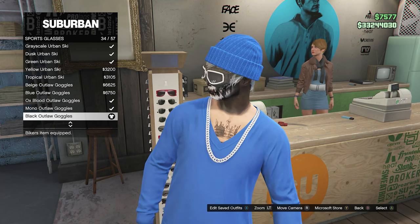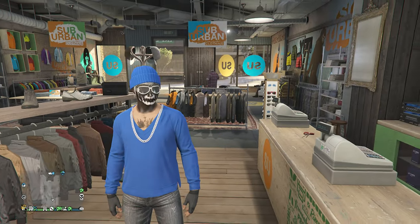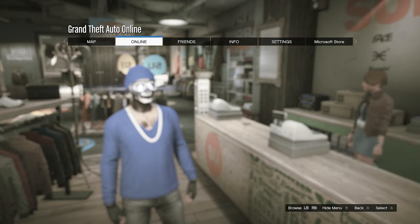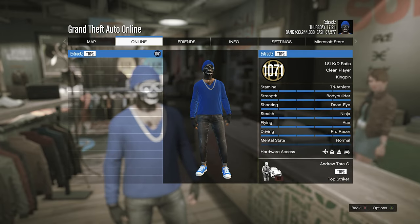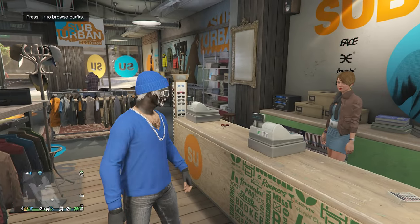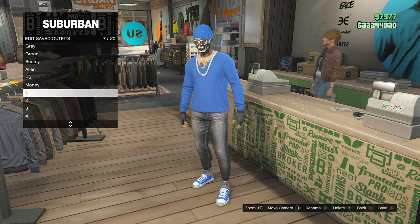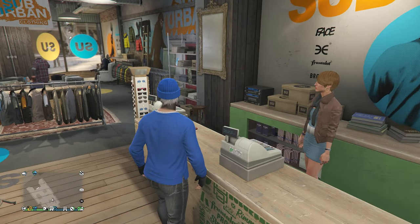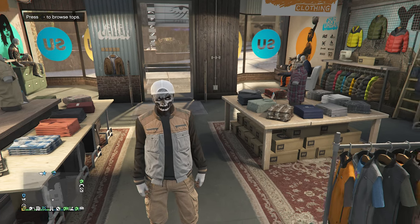Whenever you equip the black outlaw goggles, you should see that it merges together with your beanie. That's pretty much it for the outfit. Here's what it looks like in the pause menu — a pretty clean outfit. Walk up to the front counter, hit edit saved outfits, and save the outfit on any slot that you want. Now we can move on to the third outfit.